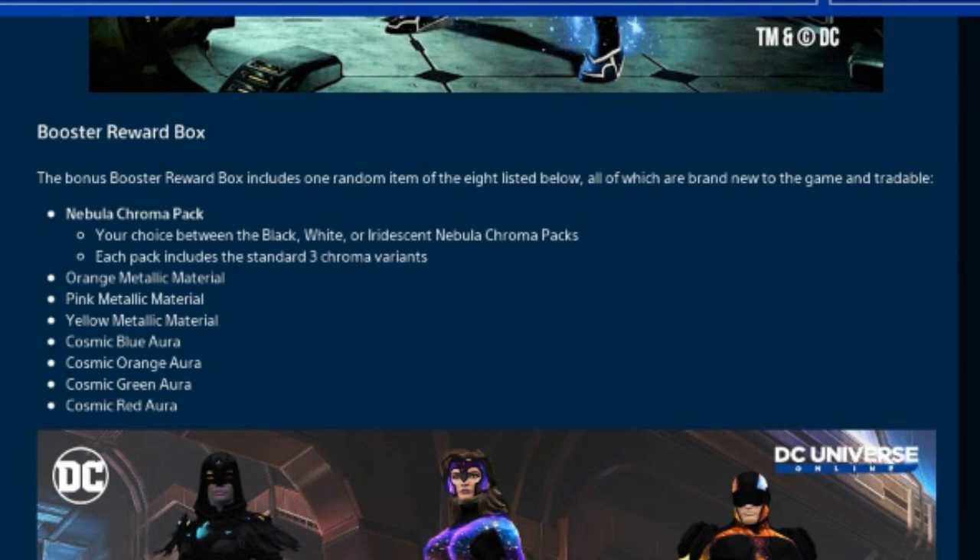There's also going to be the option to get an orange metallic material, a pink metallic material, a yellow metallic material, a cosmic blue aura, a cosmic orange aura, a cosmic green aura, and a cosmic red aura.